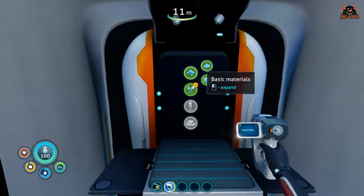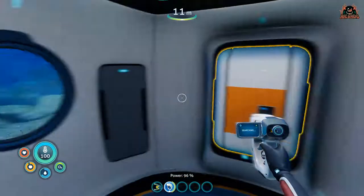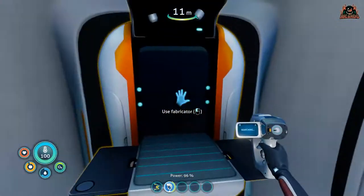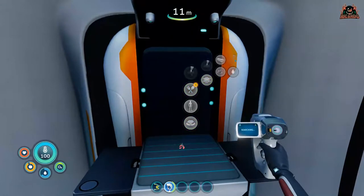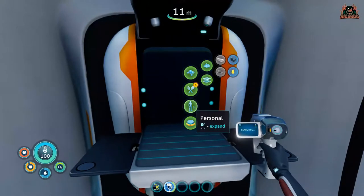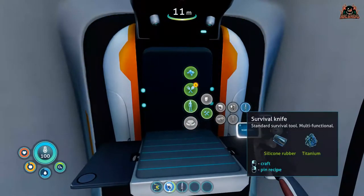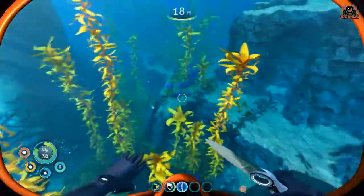Once you've done that, it's time to make some more silicon rubber. With some titanium in your inventory you can then craft another helpful item — the survival knife. Make that silicon rubber, then go down to tools and make the knife. The survival knife is one of the first weapons you'll get in the game.